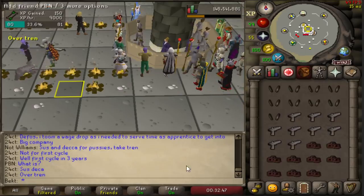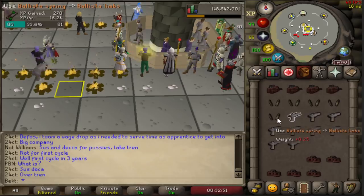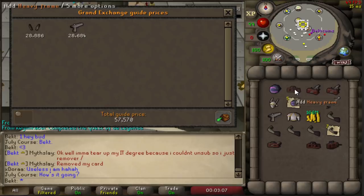Now if you don't go down the route of buying just the final two pieces, it will lower your profit quite a bit. But the three pieces to make the unstrung ballista are only 94.7k.